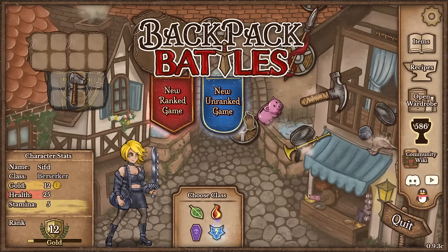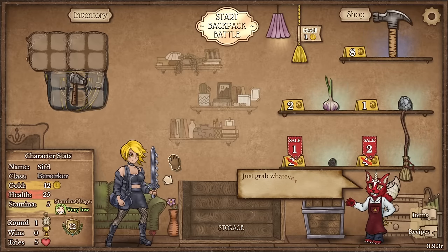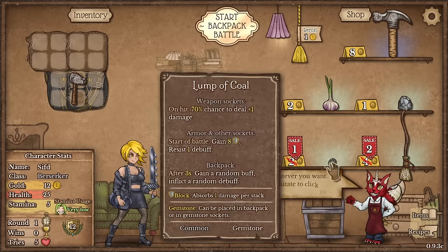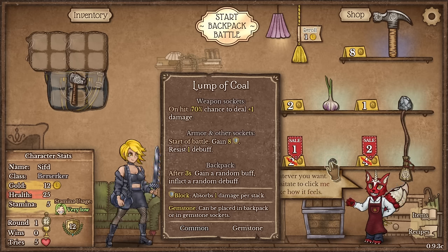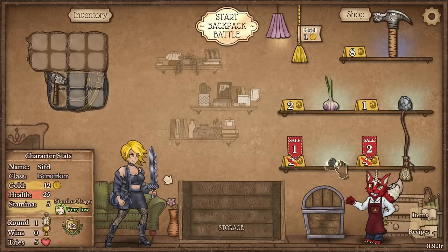Hello everybody, Siftir again with another backpack boss run. Today I'm going to be doing a run with the Berserker, trying to do a very simple build which is going to be the Thorn Whip build. So I'm just going to need a Thorn Whip, that's it. Otherwise I'm just going to do a classic basic build.